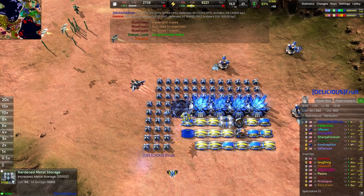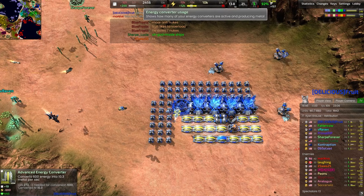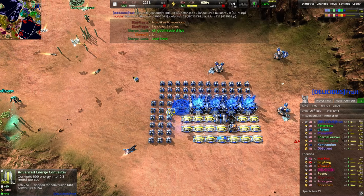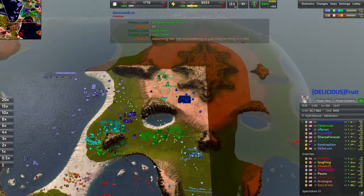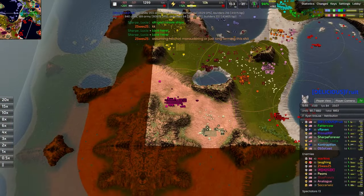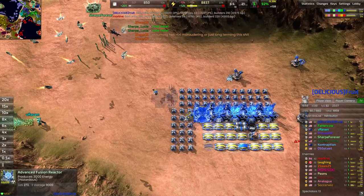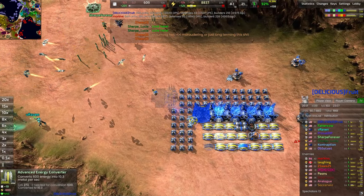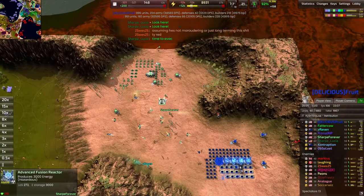Very efficient as well with the energy converters — 94% efficiency here. Making sure to build just enough energy converters to keep up with the power production, and then continuing to scale that eco. At this point this is a full-on greed — just going up to as many advanced fusion reactors as possible and then gonna be producing something.